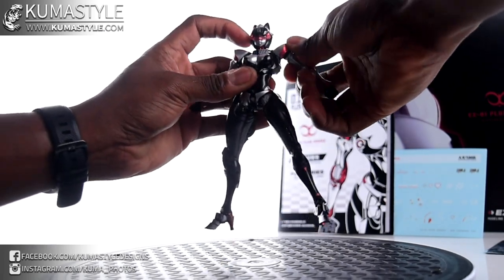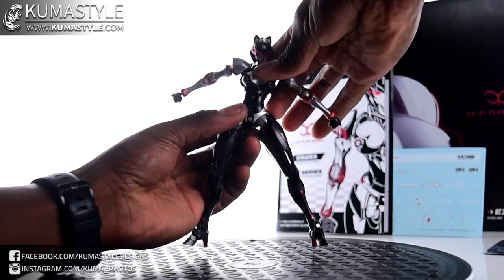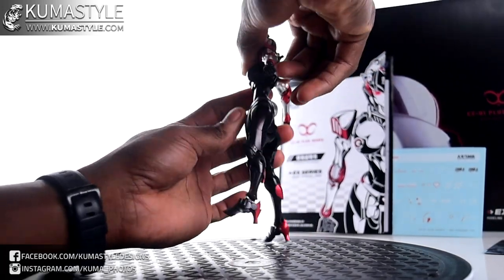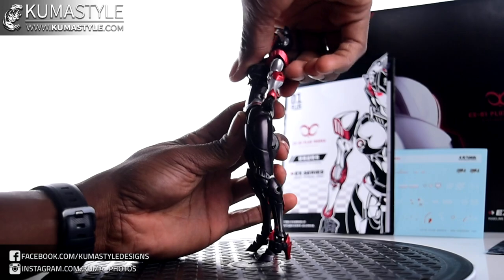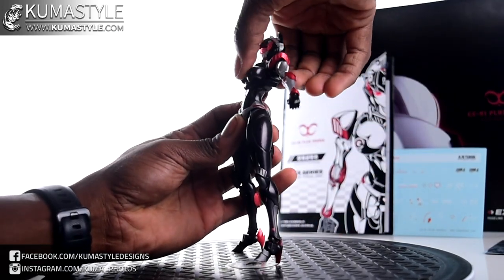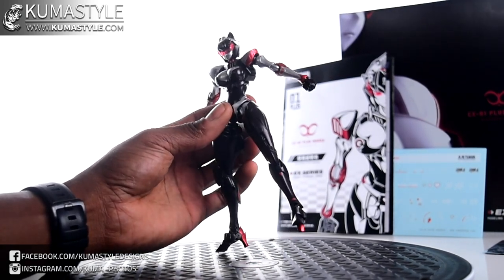Now the waist — go ahead and move the arms out. Side to side on the top, there's no movement in the waist itself — it's all in this top bar. Back bend, ab crunch — not a lot. It's more for standing poses than anything like an Iron Man landing pose.